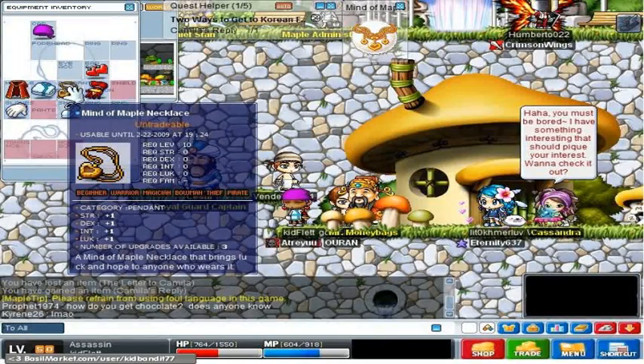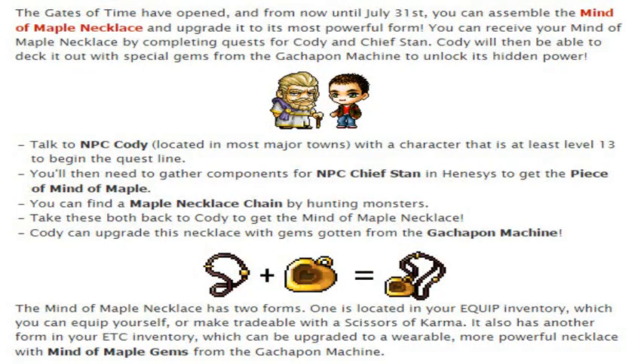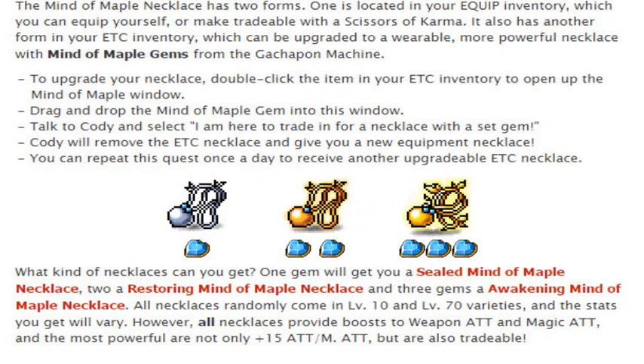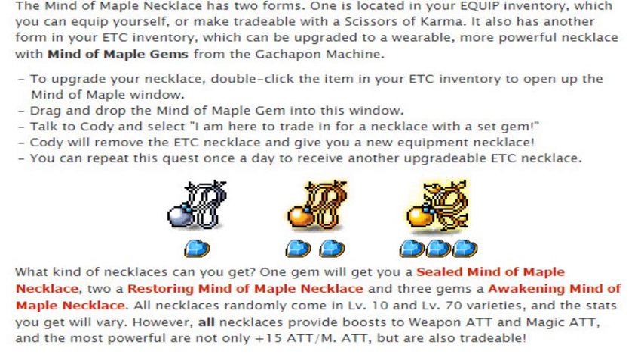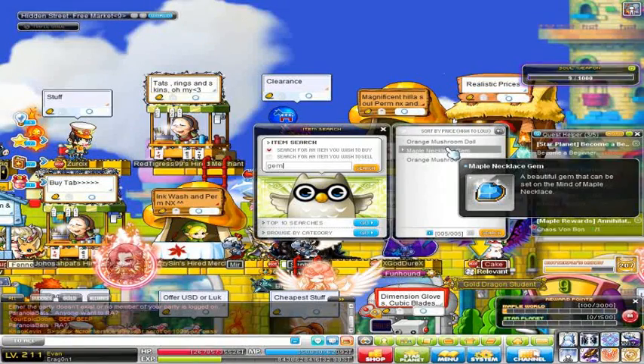Number two: Mind of Maple Necklace. Mind of Maple Necklaces came out in an event in late 2012. You got one of the pieces, which expired, from Cody, then you had to gotcha to get other pieces, then you talked to Stan and he'd give you another piece. You put those two together and you got a clean necklace. Then you got gem heartstone things and put those into the necklace for a better necklace. They started out as untradeable and then became fully tradable once fully upgraded.